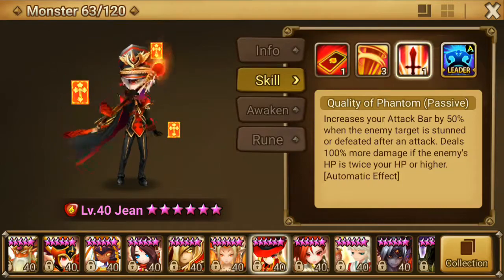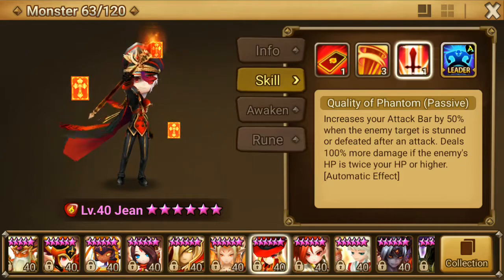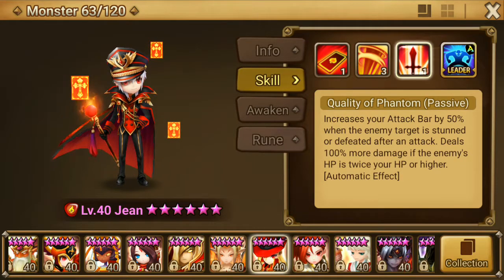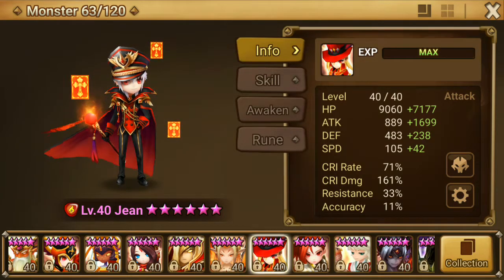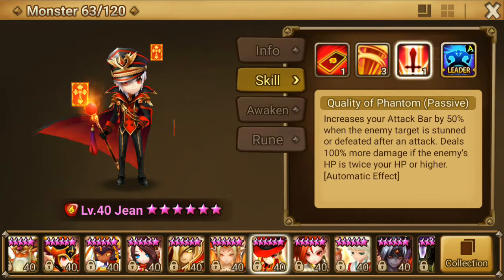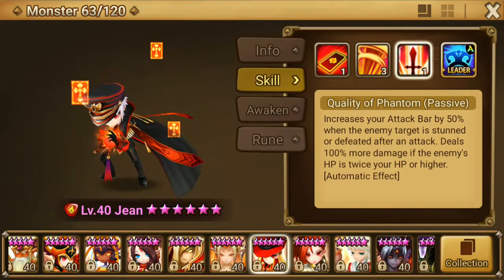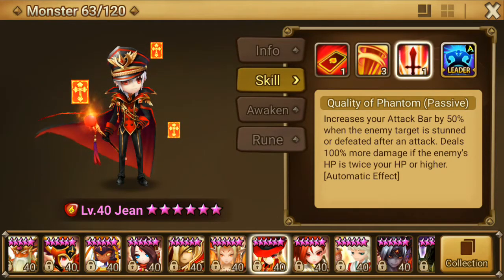His passive increases your attack bar by 50% when the enemy is stunned or defeated. So when you stun or kill an enemy with any of his skills, you get 50% attack bar — meaning you start your next turn already at half attack bar. The passive also gives 100% more damage if the enemy's HP is twice your HP or higher. My Jean has around 16k HP, so if the enemy has 32k or higher I get double damage. This will do a lot of damage to tanky units like Eladriel or Ardemia.